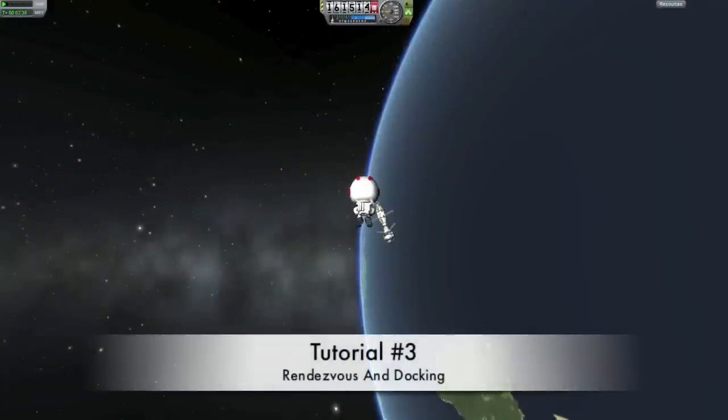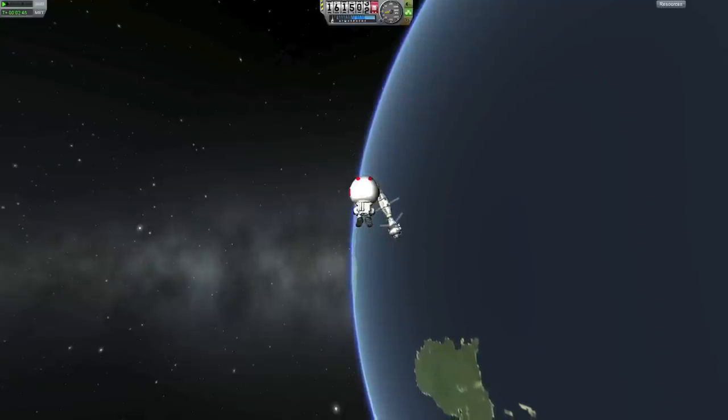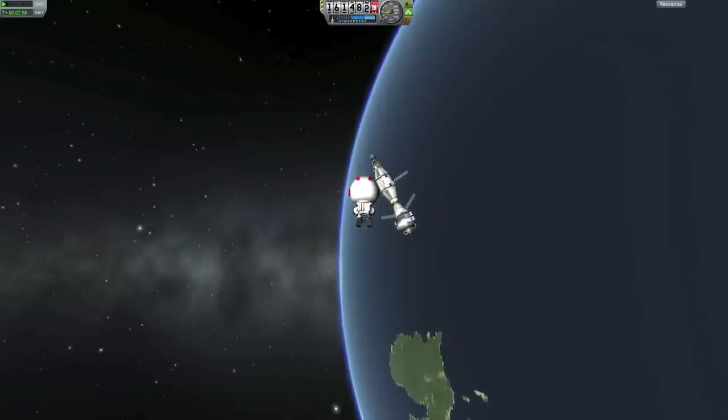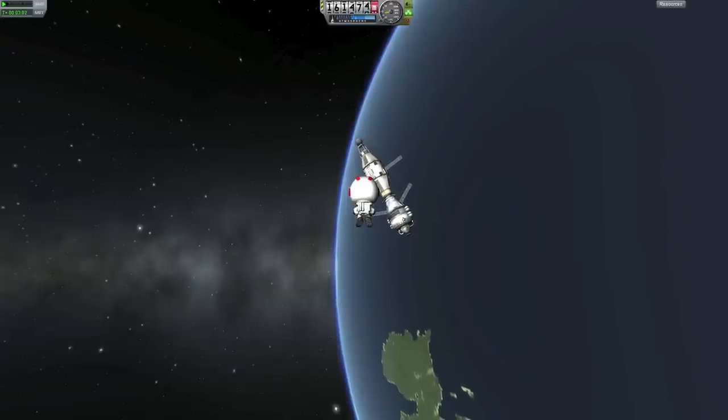Hello and welcome back to another Kerbal Space Program tutorial. This tutorial will be on how to rendezvous and dock two spaceships together. For this tutorial I will assume that you have learned the last two tutorials since they are essential. To do our rendezvous we will use what we have learned in the last tutorial on making a perfect orbit. So let's begin.